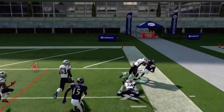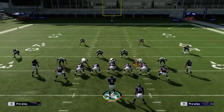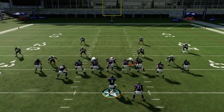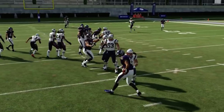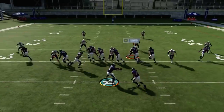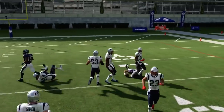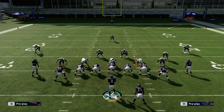Go ahead and practice this play — you're going to see a lot of success when you get it working. One thing to note on execution: when you get the hand-off animation, make sure you hold the A button rather than just pressing it, otherwise the play won't execute correctly. Get into practice mode and try this out — I'm having a lot of fun with it, especially when defenders are trying to figure out what you're doing.